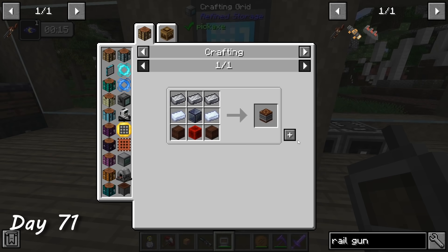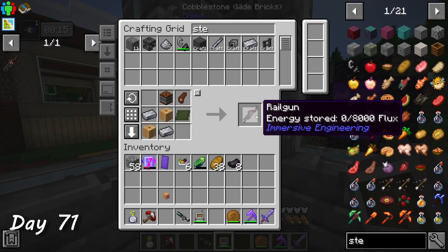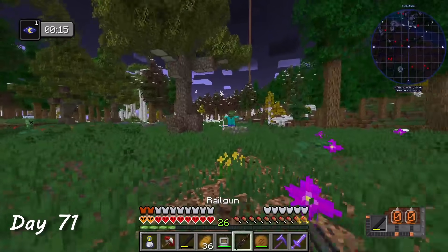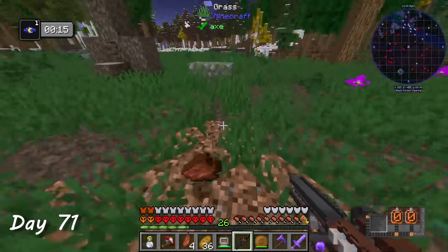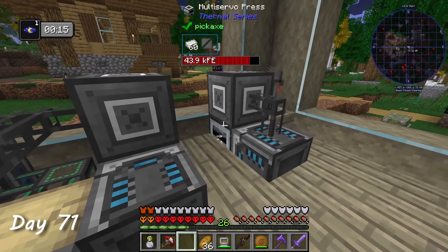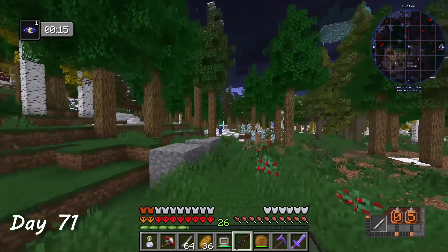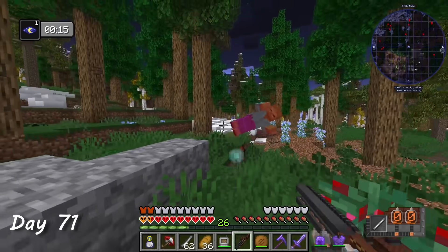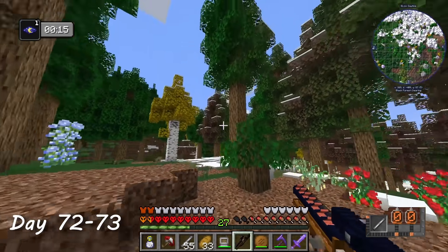On day 71, I crafted the railgun. There were quite a few components that went into it, but it was nowhere near as involved as the graphite electrodes. I picked up some ammo from my output chest and went to test it out. I found one of those zombie brutes and — boom, one shot. I decided to save the graphite electrodes for the dragon fight and settled with iron rods for regular ammo — so much cheaper and still did some hefty damage. After giving my railgun a paint job, I went to test my accuracy on a fly. Boom, first try.